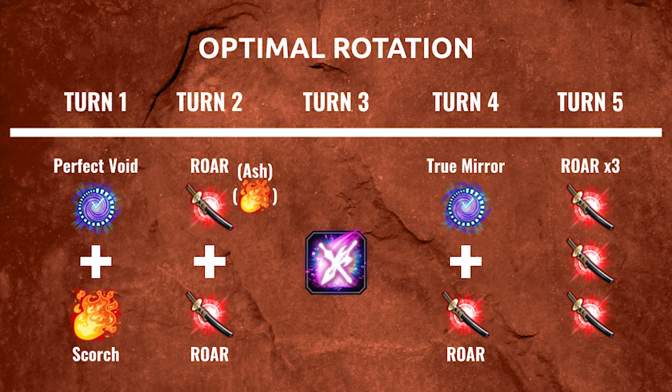Turn five is your huge burst turn — this is when you're really hitting with the big, big damage. It hits like a dump truck. I'm pretty sure I could have killed Gilgamesh Kai almost two times over on this triple cast turn alone. It's ridiculous. This is the burst that you kind of want to go for.